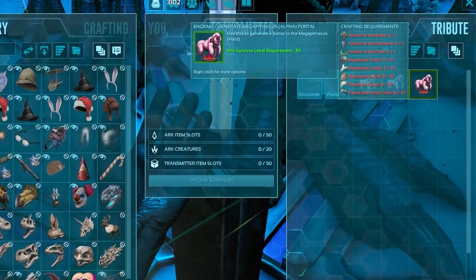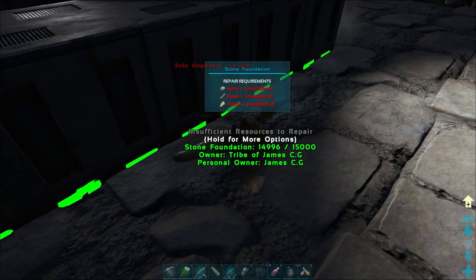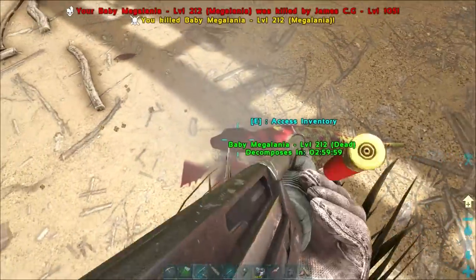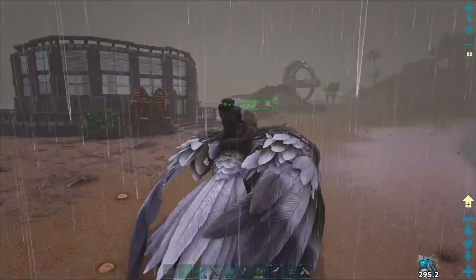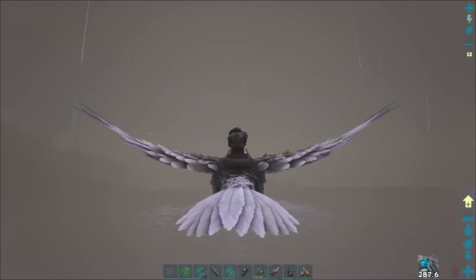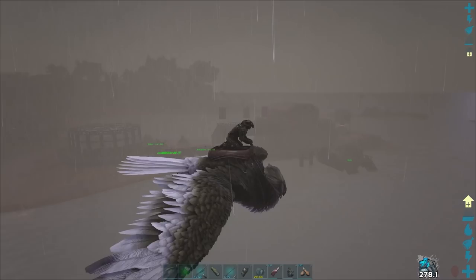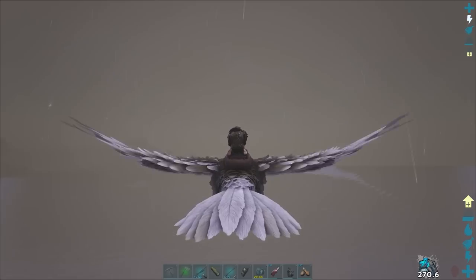It produces a toxin that's needed as a tribute to summon some of Ark's bosses. It is possible to farm this toxin with a breeding pair of Megalania by sacrificing the babies, but I largely want to focus this Easter event dino on something we can test as a viable cave mount. How well will a Megalania stand up to some of the tougher caves? I want to put it through its paces, seeing how well it sticks to the walls and testing it out as a viable cave mount.